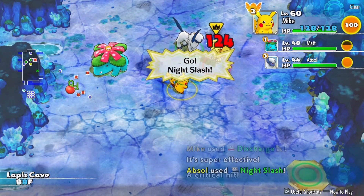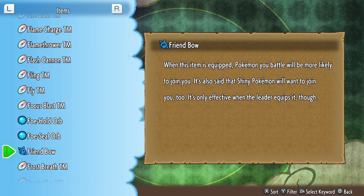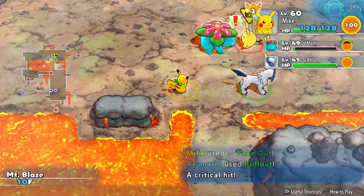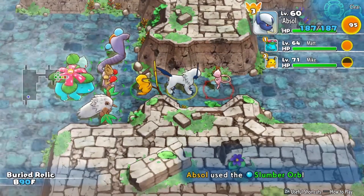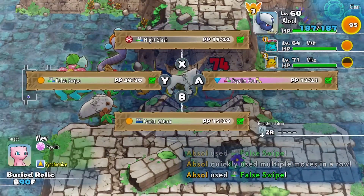The actual hard part is recruiting them. Based off the item's description, it seems that you're required to have the Friend Bow, which is obtained in some of the post-game dungeons, in order to even have a shot at recruiting them. I failed six shinies just casually playing through the game before I even got the Friend Bow. I've even seen people find multiple shinies in one run of a dungeon, but I've also had runs of 99-floor dungeons like Buried Relic where I didn't even see a single Strong Spawn the whole time.